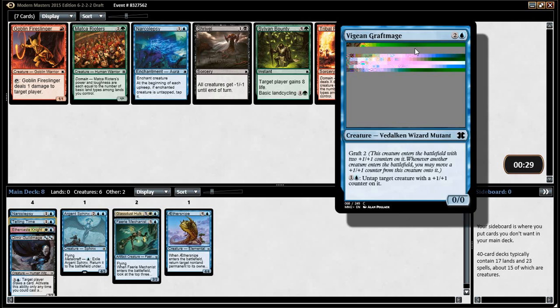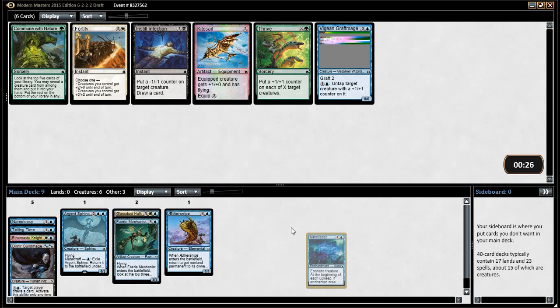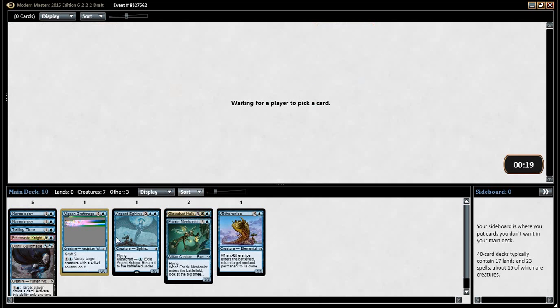Narcolepsy — that's a late Narcolepsy. Better than Graf Mage, probably. Absolutely. Narcolepsy's just very strong. We can take a Graf Mage anyway. Or Kitesail. Is Kitesail better than Graf Mage? I don't think so. I think we just take the Graf Mage — just as a dude.